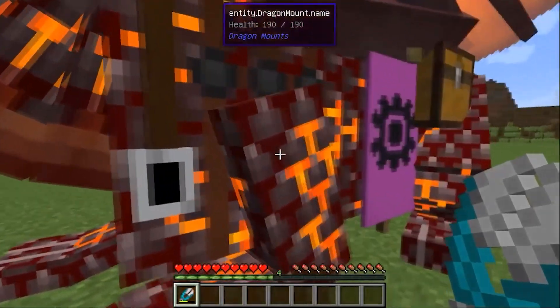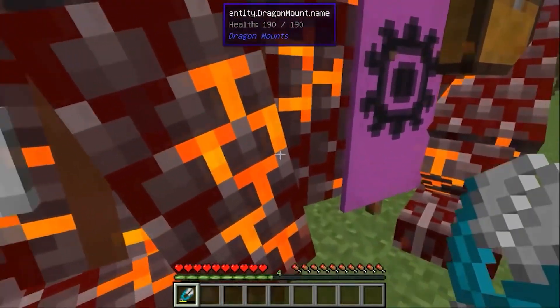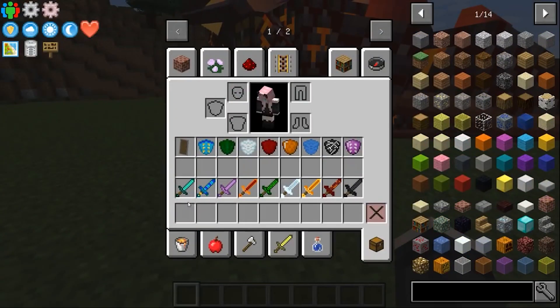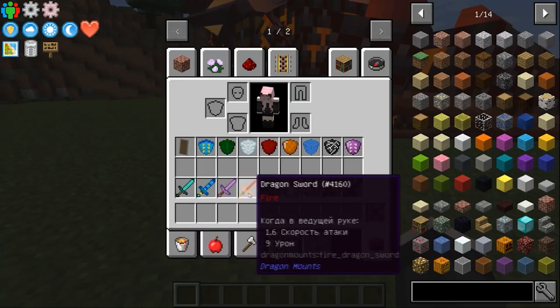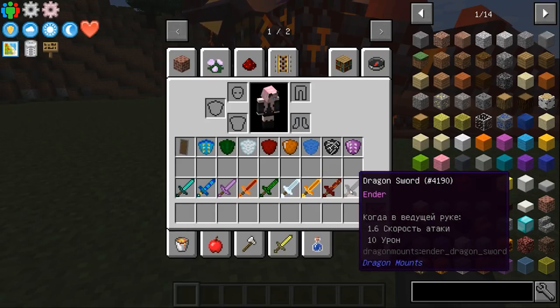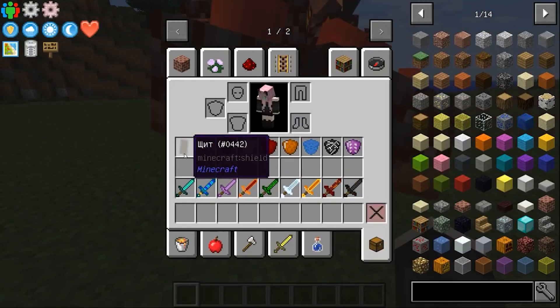After cutting off each scale there is a rollback of a couple of seconds. With a full pair of scissors, you cut somewhere in the range of 20 scales. The scale weapons and tools are stronger than diamond ones — the strongest are those made of hellish and nether scales. Crafting is identical to vanilla, just with scales instead of the main material.